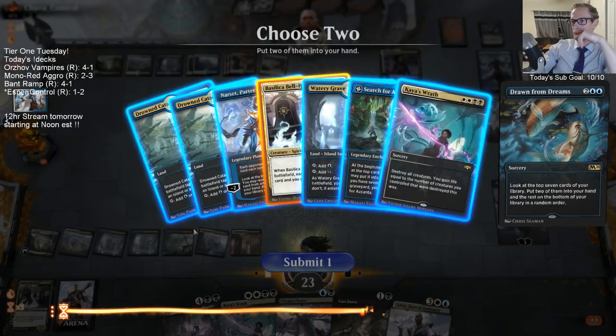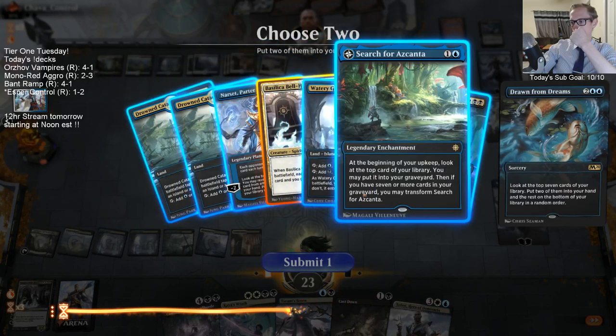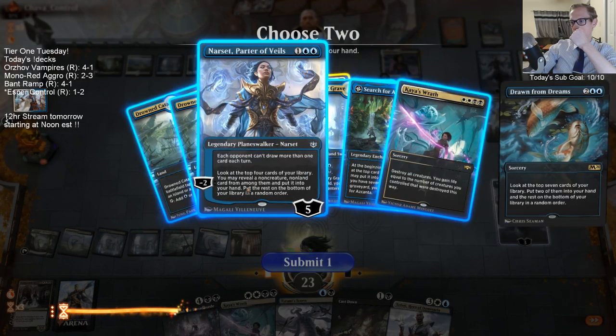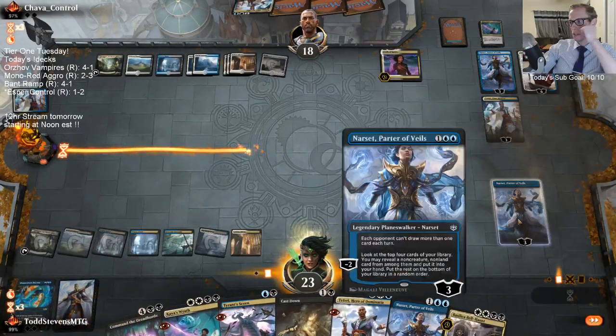Can't play Bell Haunt this turn. I only have one white source up and none of these are white sources. Play another Ascanta. Maybe get another Narset in here.